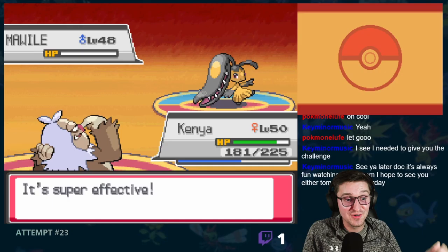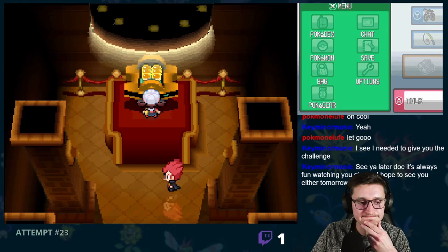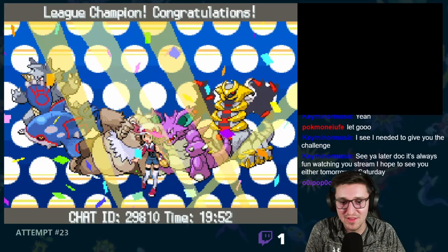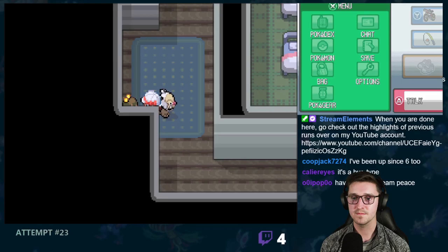And finally, there was Mawile. Oh please, not Counter — the flinch! Well, I'm just gonna use a Full Restore, so it doesn't matter. We'll get through this. Full Restore again? It doesn't matter — we're gonna crit hit again! I see Elite Four, baby. All five of them. We then took the time to show off the team that had gotten us this far as we entered the Hall of Fame. But the excitement was not over yet, as we were only halfway done with this challenge — so on to Kanto we go.